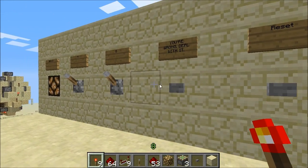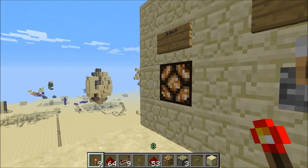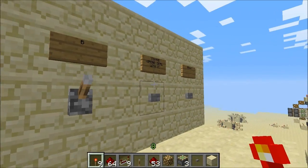So basically what it is, it's a very simple artificial intelligence. It's pretty awesome. So if you look here, we have one Redstone lamp, two levers, and two buttons.